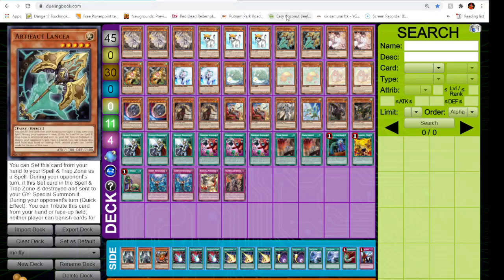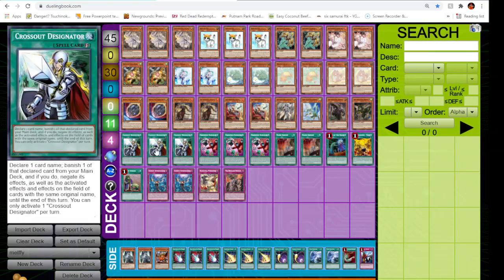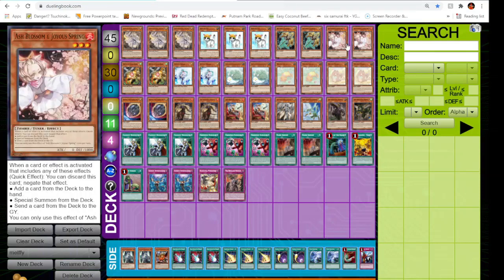Starting with our bigger line of hand traps — playing two Artifact Lancea. This is very good in today's meta because a lot of the best decks are banishing, including the number one deck right now. Tri-Brigade banishes a lot, so this is a great card to shut down that deck. Also, one of the best ways to start Dogmatica is with Artifact Lancea, so playing two also gives us a target for Cross Out Designator.